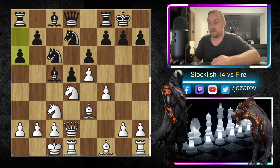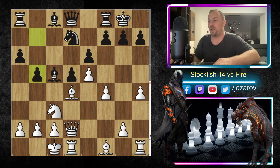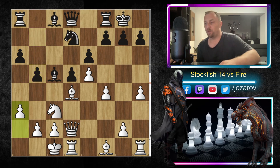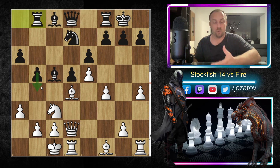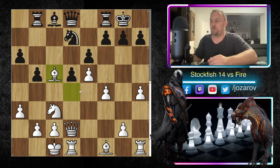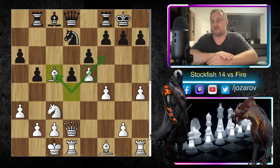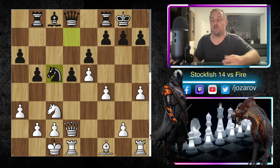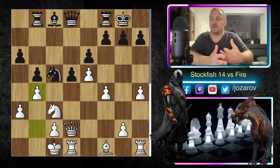After castling we have a6 played by Fire — Fire is preparing the move b5. We have h4 played by Stockfish, then knight takes d4, bishop to d4, and now b5. B5 is a great progress idea with potential b4 — Black is then very dangerous. That's why a3 is played by Stockfish. We have rook to b8, Fire preparing further the move b4.